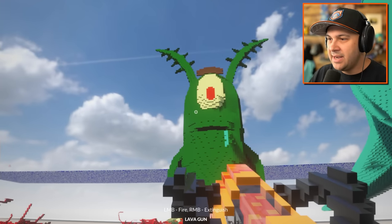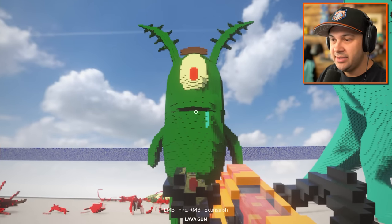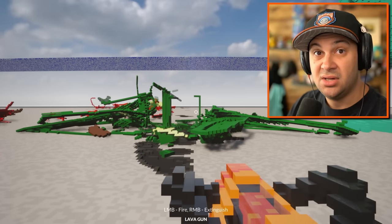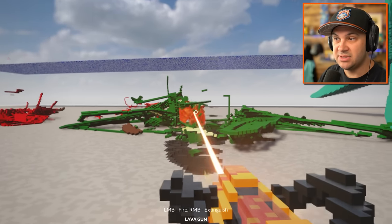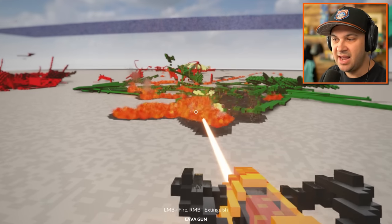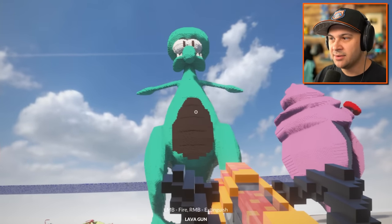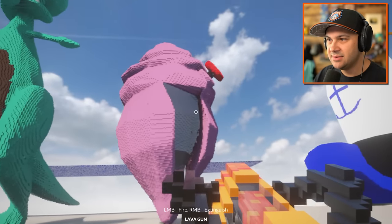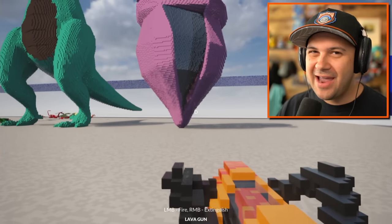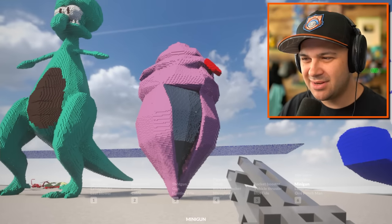What is the lava gun? Hey Plankton, I found the Krabby Patty secret formula - it's right here in my lava gun. That was intense, I was not expecting it to disintegrate quite that quickly. And it leaves like a puddle of lava behind - you can extinguish it. Dinosaur Squidward, I'm going to save you for later. I don't know what this thing is - is this the magic conch shell or something? I have a vague memory of what this might be - maybe you guys can remind me in the comments. I think it is the magic conch.